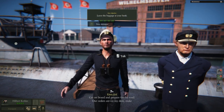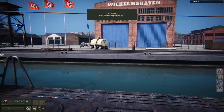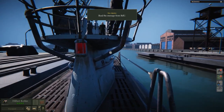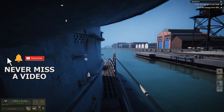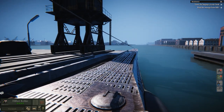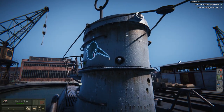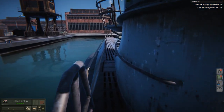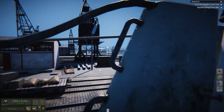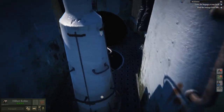Officer Kolo, get on board and prepare for the road. Our orders are on my desk. Make yourself familiar with them. Leave the baggage at your bunk. As I mentioned before, if you have seen us play Wolfpack, which is like a five-person multiplayer submarine simulator, then this will be very familiar to you. The same German U-boat, which we used in that game as well, even with the same logo. I think this is U-96. We've got a lot of weaponry to take down Allied ships, including an 8.8-centimeter deck gun, four torpedoes in the front, one in the aft, some depth decoys, and a 20-millimeter anti-aircraft gun.